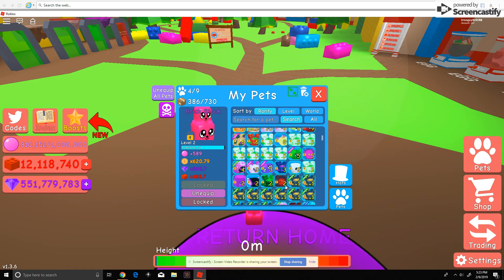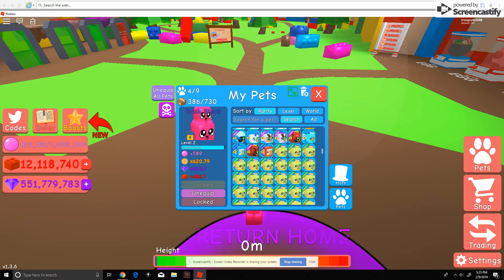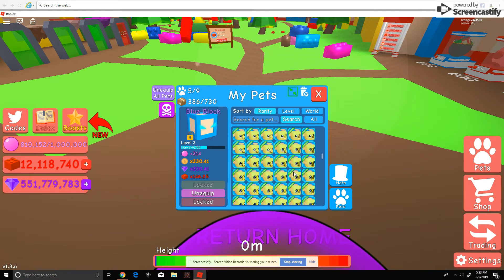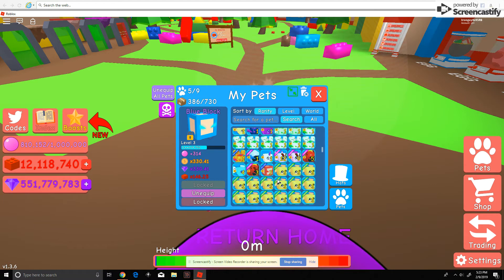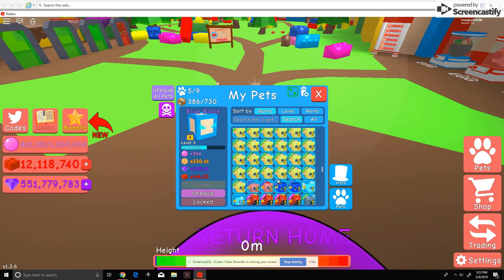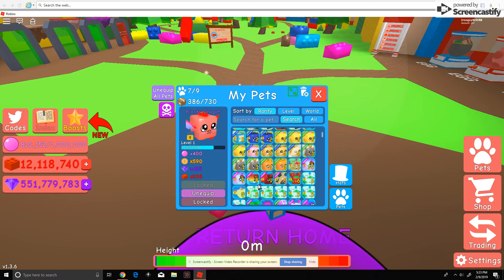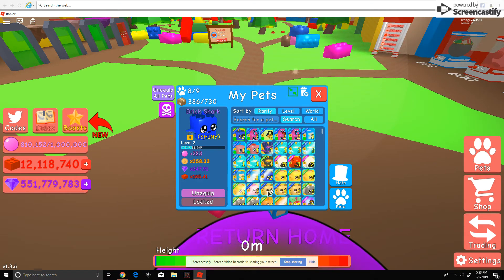Wait, what other pets did I have? I forget. Wait, they have to be somewhere, right? I know I had a red block, three blocks and stuff. Wait, yeah, here we go — found some more. Oh my god, here's some more right here. Let's equip these. They're actually pretty good. And you can equip two more of these pets — that's pretty good, that quick.